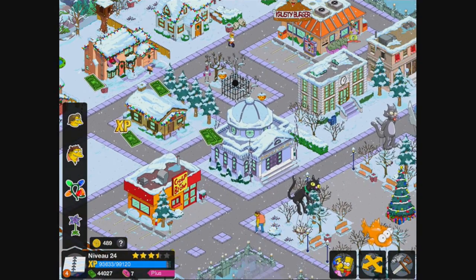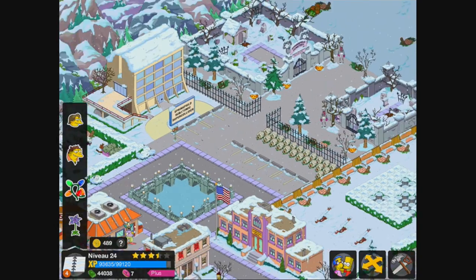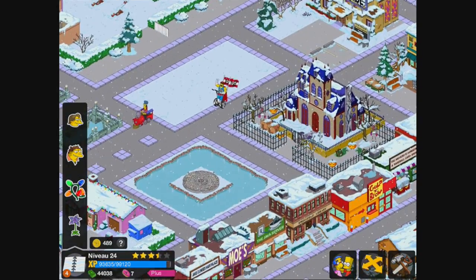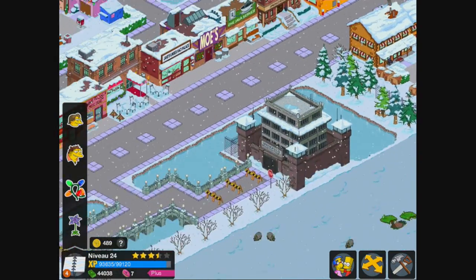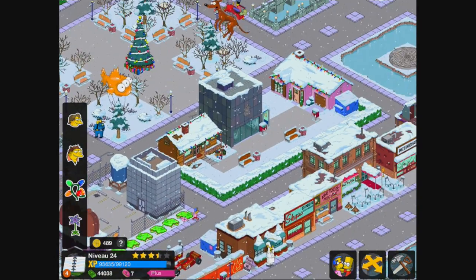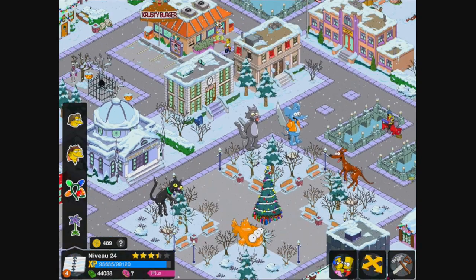J'ai commencé à faire un petit peu de place pour les prochains bâtiments. On a récolté les maisons. Le bureau de poste de Springfield coûtait 138 mille dollars. J'ai enlevé les deux petites maisons blanches pour mettre un peu de vide, car il va y avoir pas mal de bâtiments. Le prochain bâtiment sera l'appartement de Crapabel, qui va prendre pas mal de place. J'ai aussi fait un petit coin détente vers la boutique Mapple.